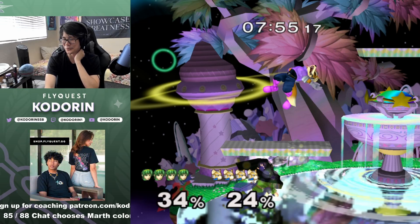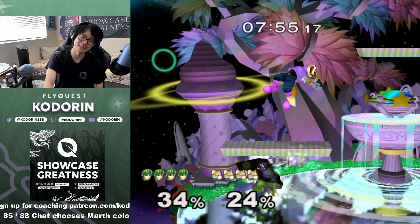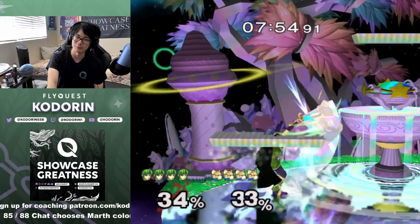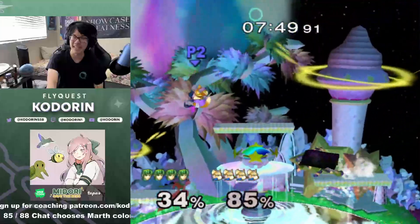This is what I mean again — reversals against foxes that don't know all their stuff, it's huge. I messed up my beginning opening and I was able to reversal my way out of the situation, and now I got like 80 percent damage on him.